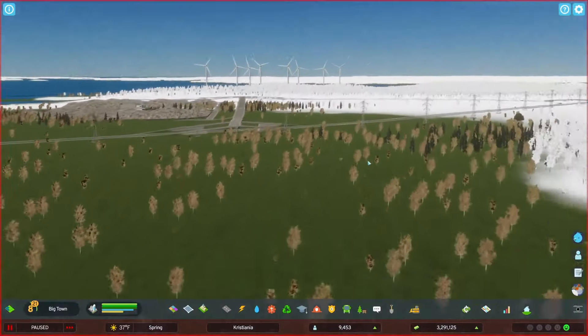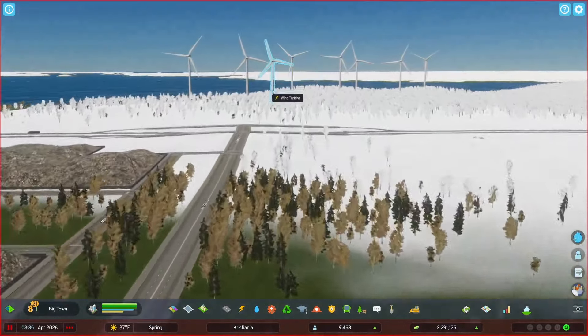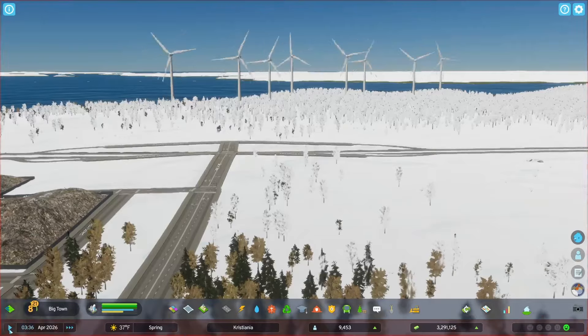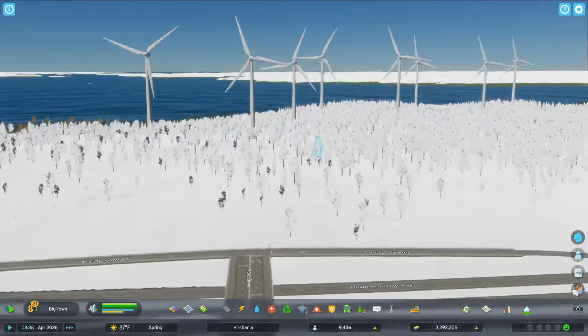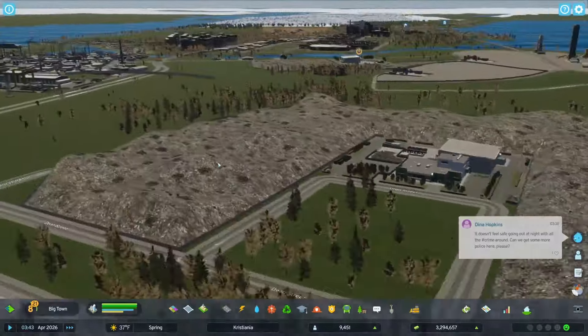As winter recedes there are a few things we will do. The windmills have moved. We have brought the windmills over here onto the other side of the map. Let's get things running — you can see them over here now. We've moved them out of the center.